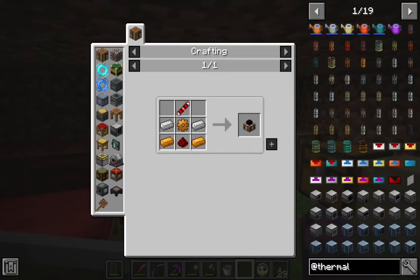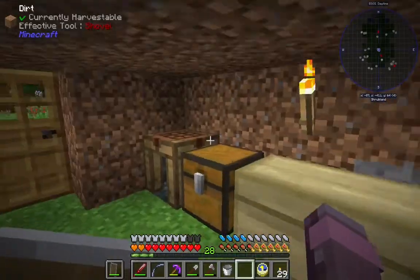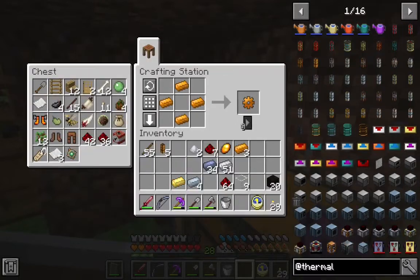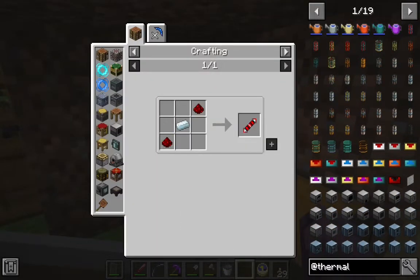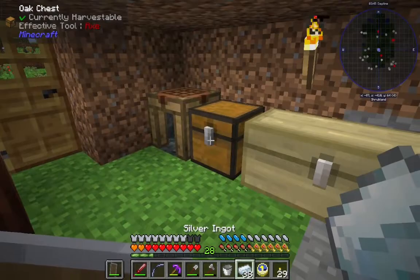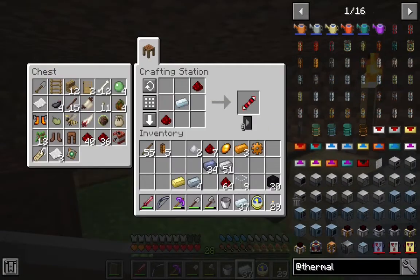Finally, we're going to need this steam dynamo — it's not that bad. We're going to need a copper gear and a transmission coil, which in this case is silver and redstone. There's some silver. Very nice. And that's everything.